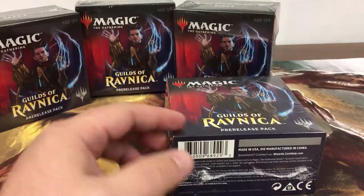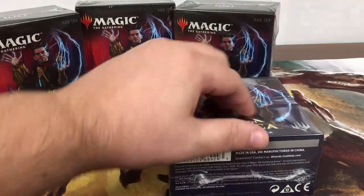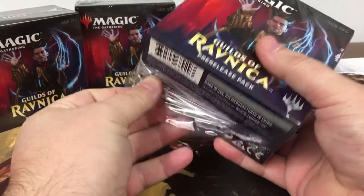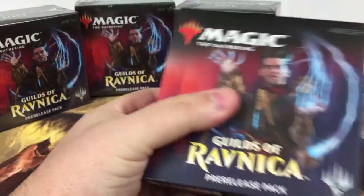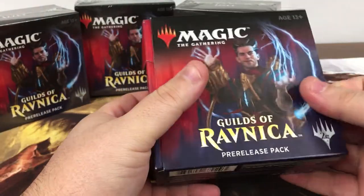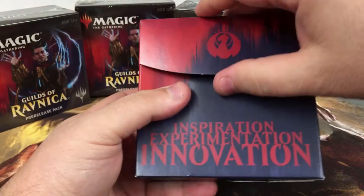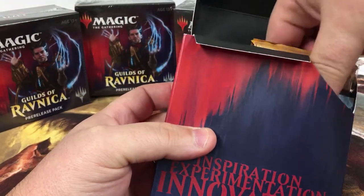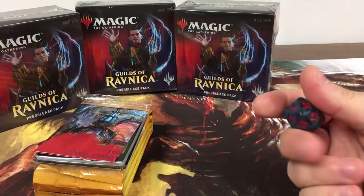Hopefully the promos will be better than the Selesnya ones — none of them were that great. I think the best one we got was the Beast Whisperer. So we can see there's the dice.